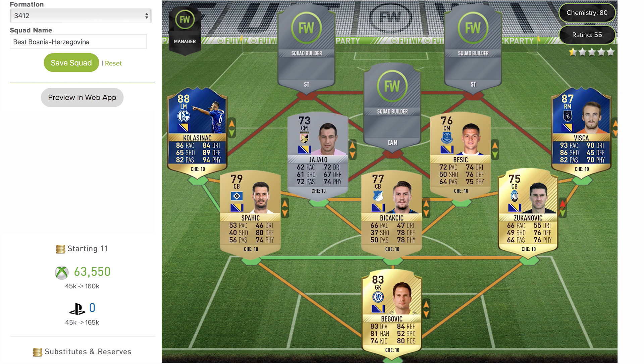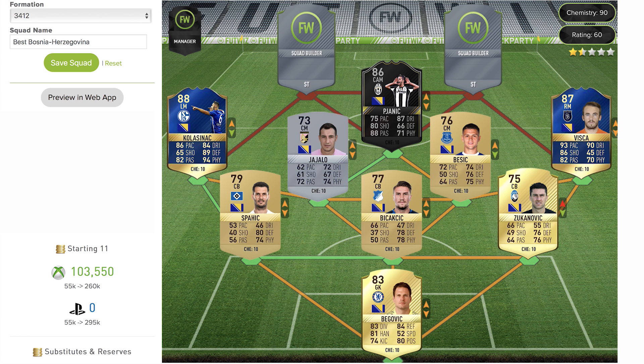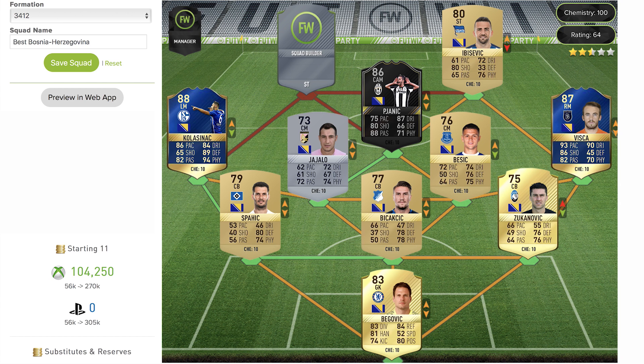Now the team starts to get more tasty. Moving up to the center attacking mid, we have Pjanić — this is his Ones to Watch card, which leveled up with any informs he got. I think he got one inform this year so it went up a rating. He's an 86-rated card playing for Juventus. The stats look fantastic: 75 pace — perfect for a CAM — 87 dribbling, 80 shooting, 88 passing, and 71 physical. He looks like a fantastic card at center attacking mid.